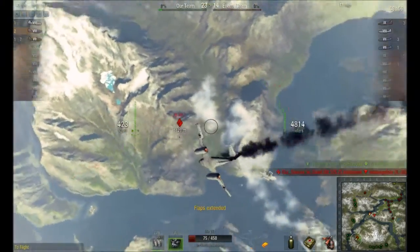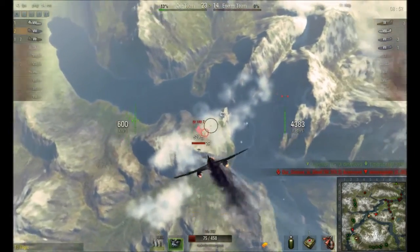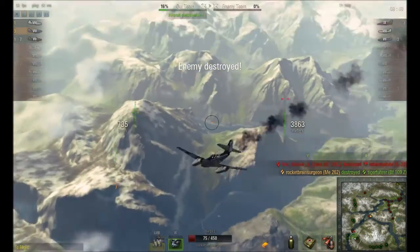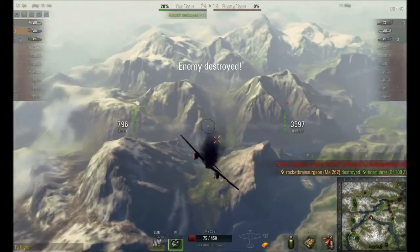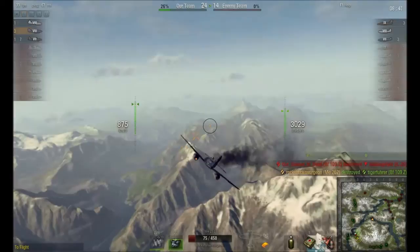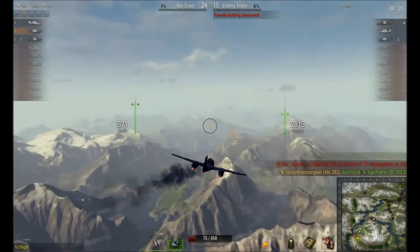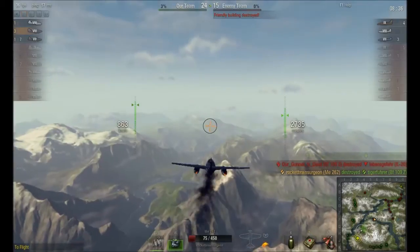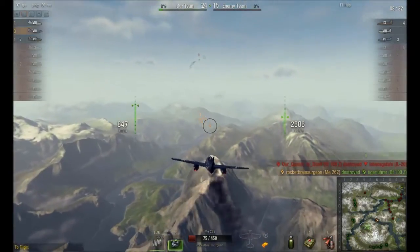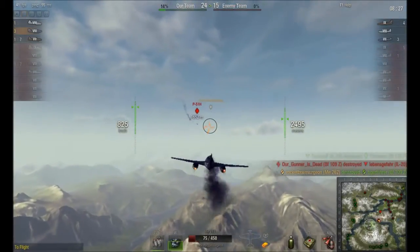Pulling around on the 109Z, I'm not sure if he doesn't see me or what, but the shot is pretty easy. I think the first crew skill — the increased view range — is incredibly important to get; I think it's actually required. Because otherwise, what happened there is, I'm guessing, I was above the cloud cover and he was below it, or he was in it, and that's why he couldn't see me — or he simply couldn't see me because I was greater than 1,500 meters. Either way, I think it's very important to get that skill.